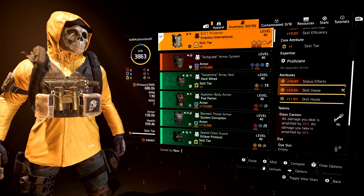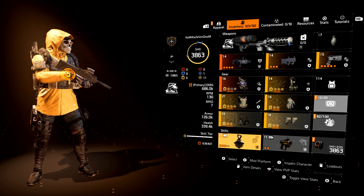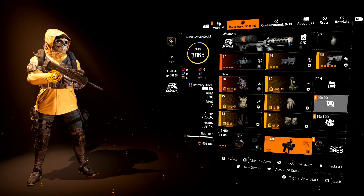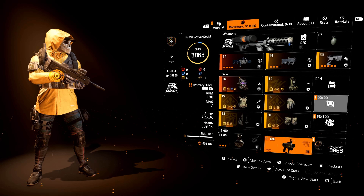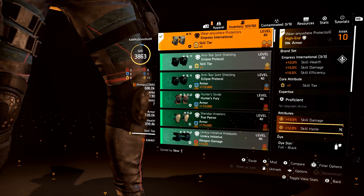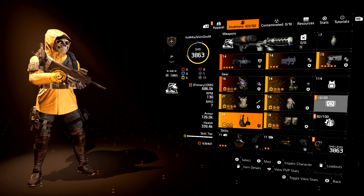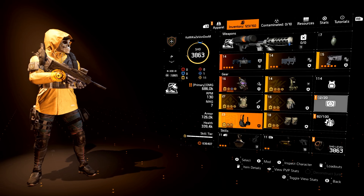The attributes on the chest include skill tier, status effects, and skill haste. I wanted to get the sticky bomb cooldown down — right now it's at 16 seconds, working it to 15 seconds so we can have a strong sticky bomb that does all those status effects and has enough damage to kill everything. Gloves: skill haste and skill damage. Knee pad: skill haste and skill damage. China Light: skill damage and status effects. This is an overall great skill build with great explosive damage and status effects.